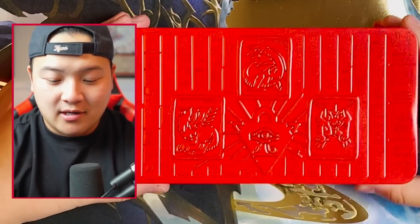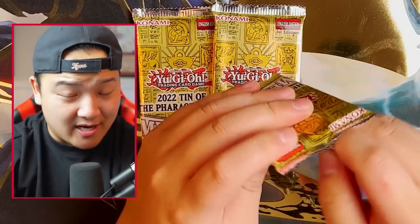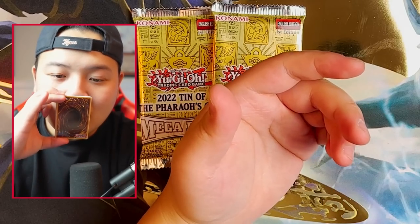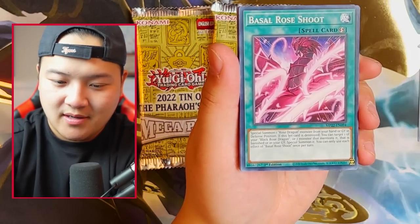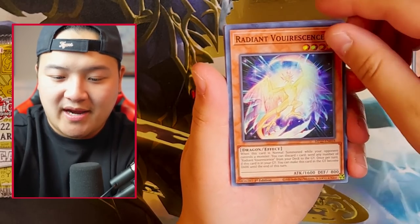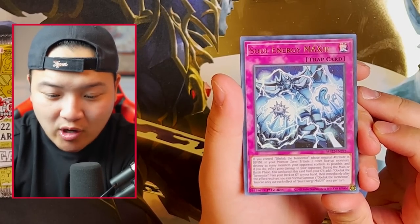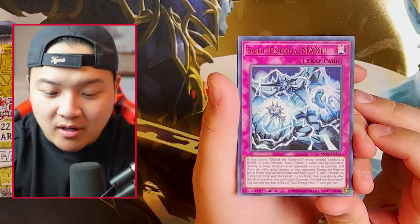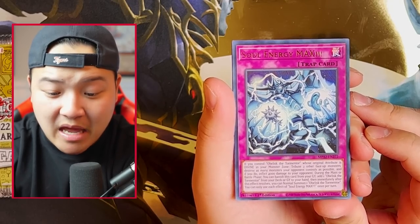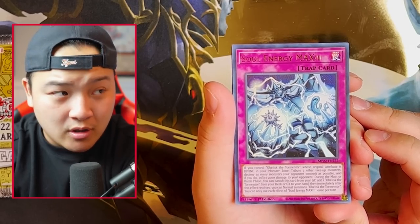Now let's go on to Slifer. Look how beautiful this Slifer tin is — absolutely beautiful, guys. Here we go. Come on, gods. We need a Dark Magician Girl or Ash Blossom — Ash Blossom is really good. If you guys aren't sniffing cards, then we're not friends. Diploman, Basil Rolls Shoot, Star Mine, Your Mine Level 3, Archer, Rocket Calibur, Radiant Vorus, Virtual World Gate Zuan Wu, Soul Energy Max — this card is insane. It's the Obelisk card: if you control an Obelisk Tormentor whose original attribute is Divine in your Monster Zone, give two other face-up monsters, destroy as many monsters your opponent controls as possible, and if you do, deal 4,000 damage to your opponent. During the main or battle phase, you can banish this card from the graveyard to your hand, then immediately after this card resolves, you can normal summon one Obelisk Tormentor. The card's amazing. Abyss Keeper.